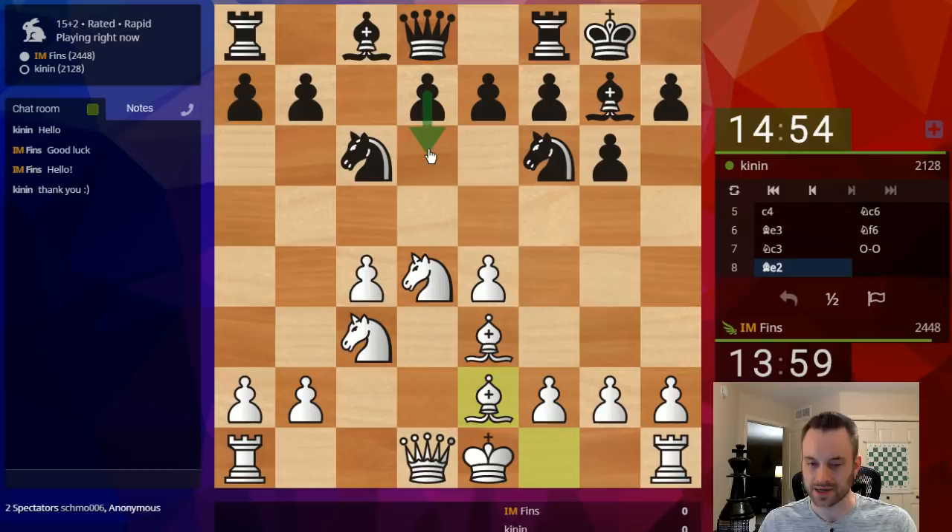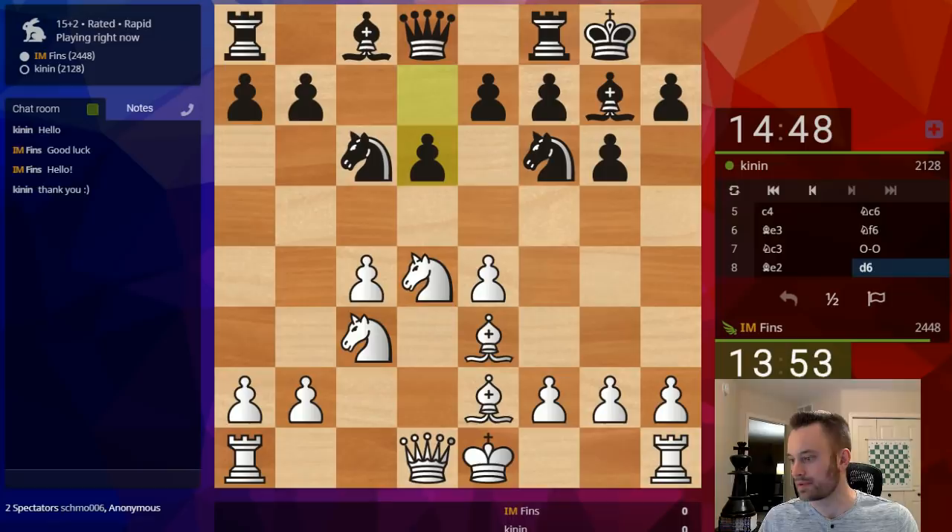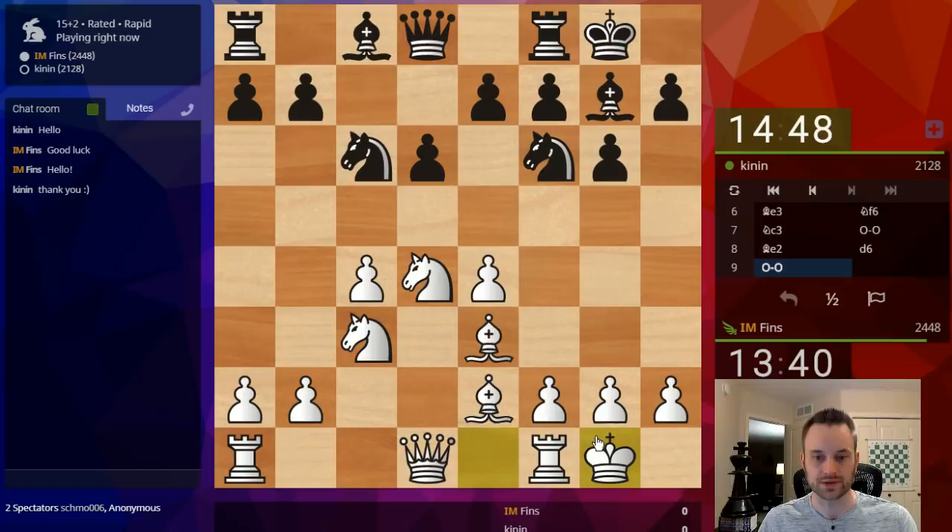I'm going to play Bishop E2 first. Usually Black goes for D6, but I have seen some hybrid approaches where Black will play E6 in this setup and sometimes go for D5 as well. So it might be interesting if my opponent tries that. D6 — let's castle now. I can also play Knight C2 to try to keep my opponent a little bit more cramped, but let's just go ahead and castle. If Bishop D7 is played, maybe I will play Knight C2. Black can play Knight takes D4, Bishop takes D4, and then Bishop D7.